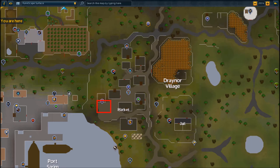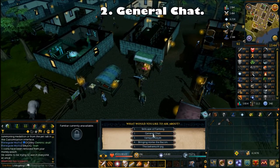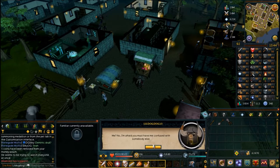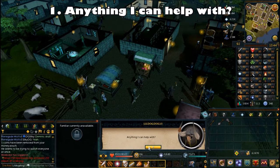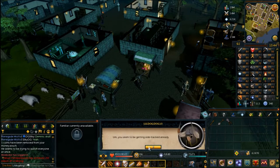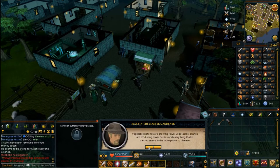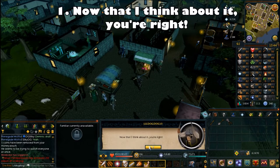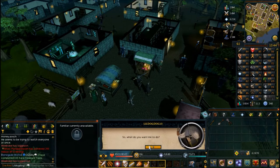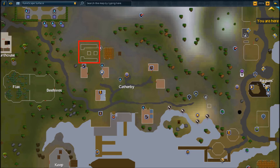To start, talk to Martin the Master Gardener, who wanders around the Draynor Village market. Choose the second chat option for general chat — he'll complain about crops not growing. Choose the first option 'Anything I can help with?' then choose 'Now that I think about it, you're right.' He'll ask you to talk to other farmers to find out if they're having similar issues.